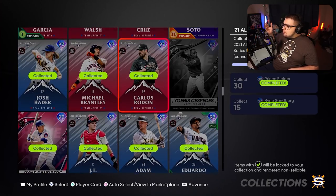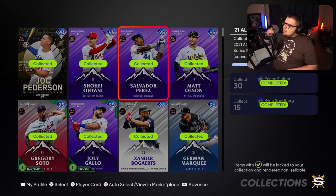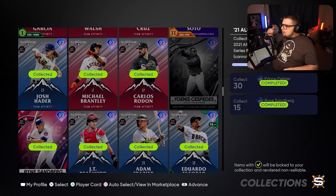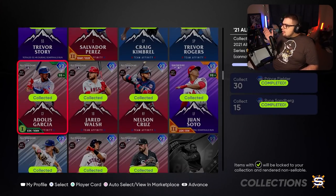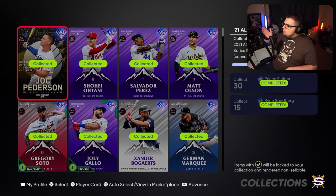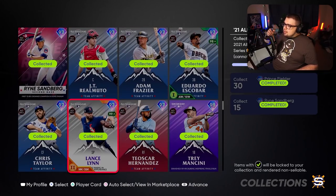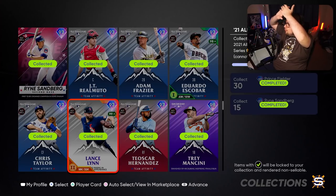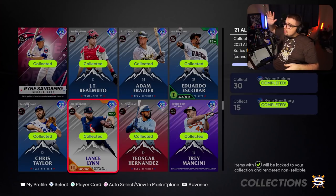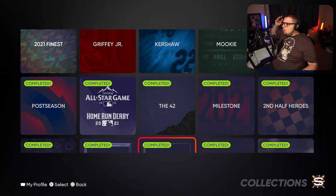Same with the All-Star game ones, except this one you probably want to do because it actually isn't that many stubs to get done. If you do Team Affinity 3, that is far quicker than TA1 — you get a lot of progress just by playing with cards in that division. A lot of the cards are quick-sell value. You also just need to do the Ronald Acuna program to get the free card. And you can grind multiple Team Affinities at once — TA2, 3, 4, and 5 all give progress by just playing the game.